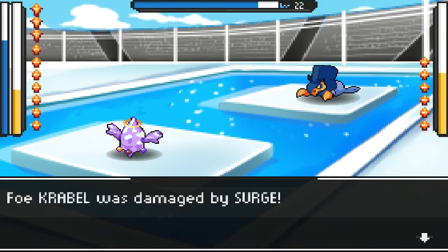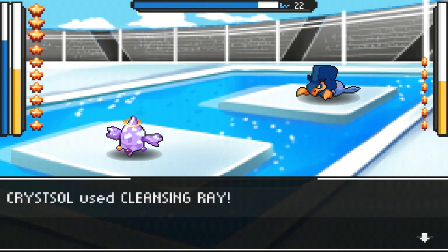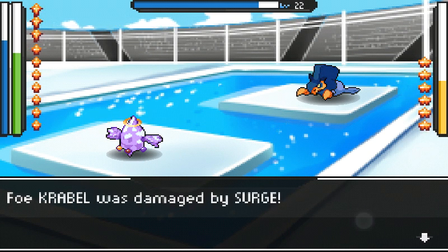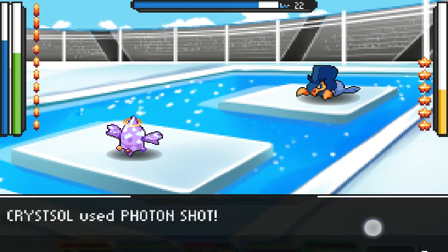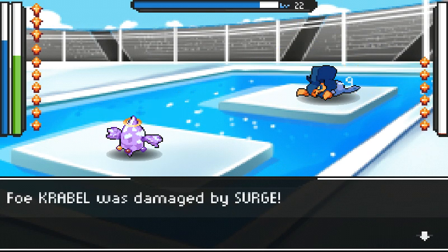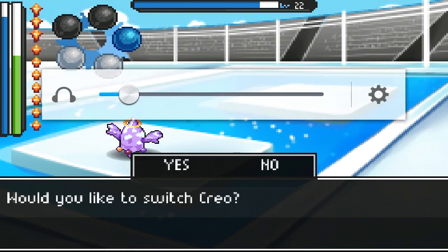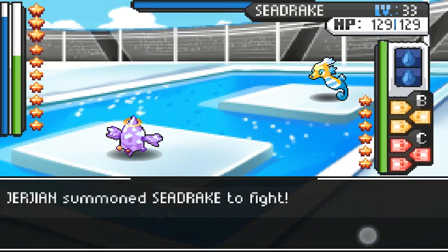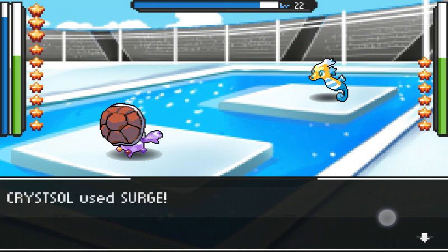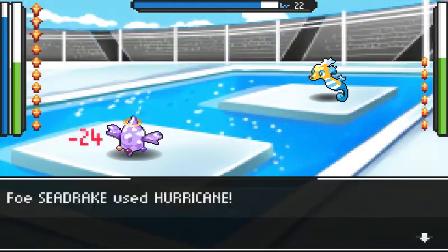I'm in the orange zone — I gotta play safe now, guys. Even though I don't usually play safe with this guy because he's pretty overpowered. I usually go head-on and attack. Let me use photon shot — he's dead! GG, I'm still a beast.